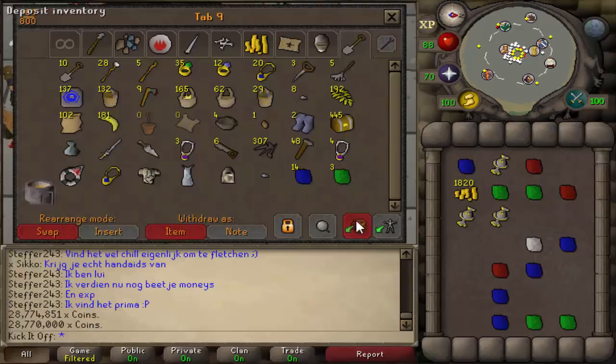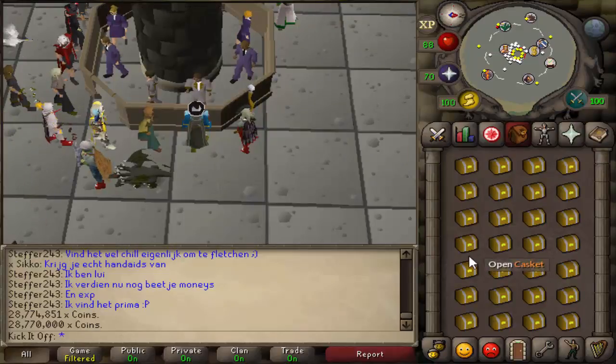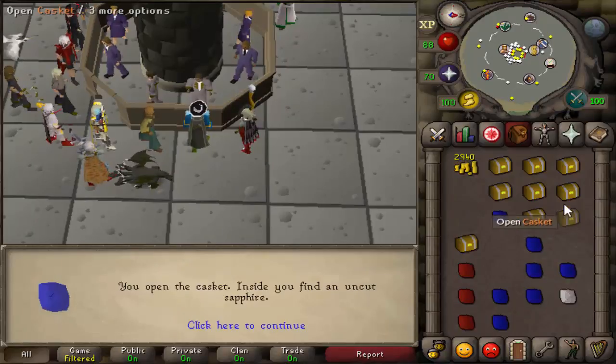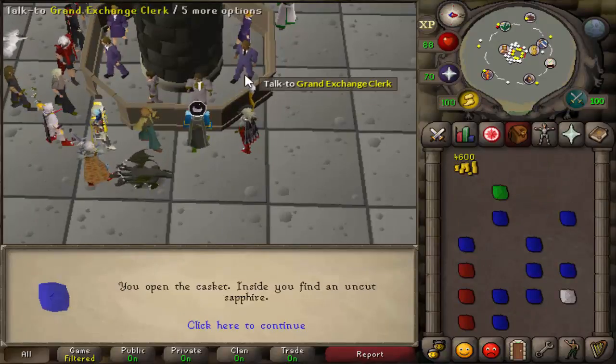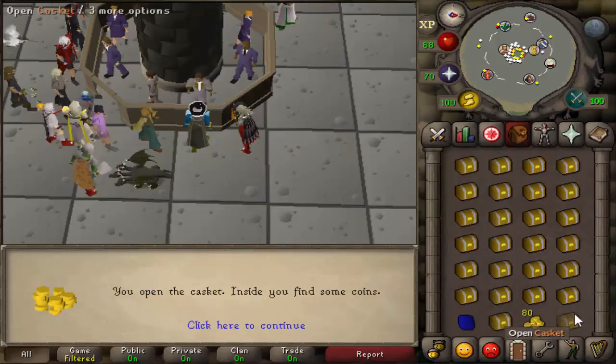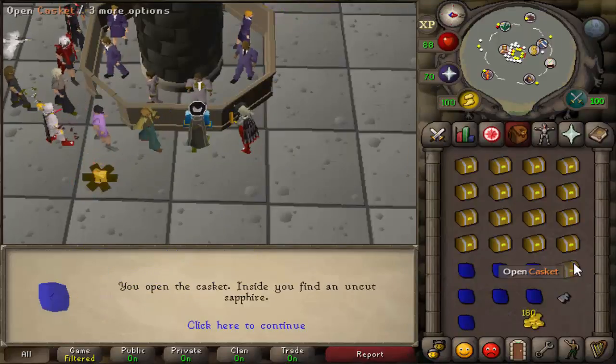It wasn't easy to buy them — I had to leave a couple of offers in overnight. I think I bought 50 or so for 2k and then about the other 450 for two, two and a half k, something like that. You had to leave an offer in for a couple of days but it did sell in the end. I just want to see how much money you make from it and if there's much of a loss or not.